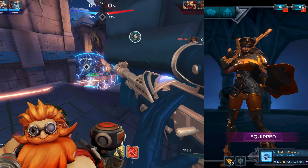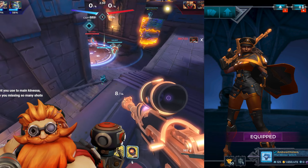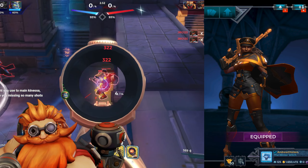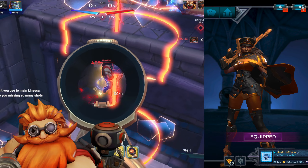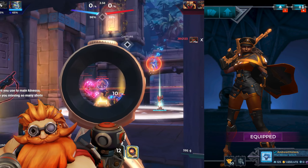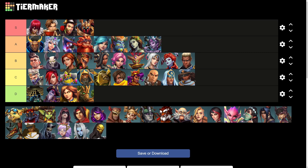Not only is Octavia's gold skin really boring, but it has quite possibly the worst golden material out of all of them. It looks completely bronze, and it doesn't even remotely resemble gold. Octavia needs a major material adjustment, and so she goes no higher than C tier.